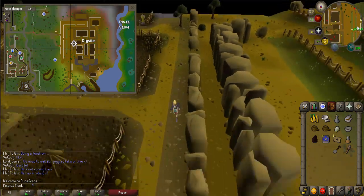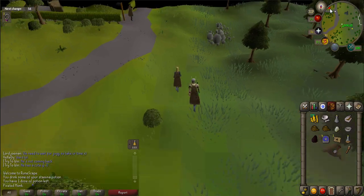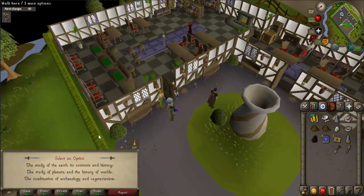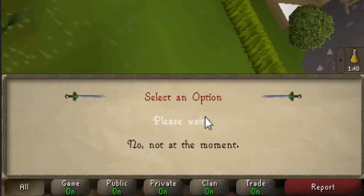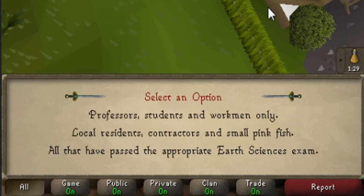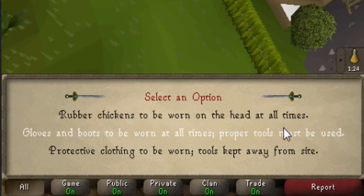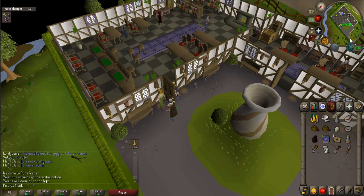Now return to the exam center and talk to an examiner. When prompted say: 'Yes, I certainly am.' 'The study of the earth, its contents, and history.' 'All that have passed the appropriate earth sciences exam.' And 'Gloves and boots to be worn at all times. Proper tools must be used.' When complete, you will receive a level one certificate.